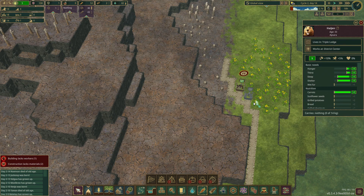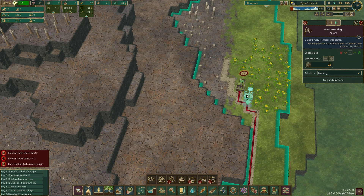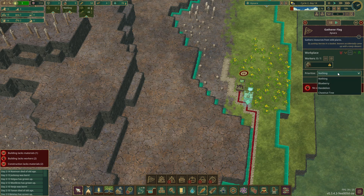We'll make our gathering flag and someone will gather all of these dandelions — I think anyone will gather around half of them before their storage is full. We won't be worrying about it for now because we don't have a healing hut yet, and that requires some items. We will be making the healing hut later on.